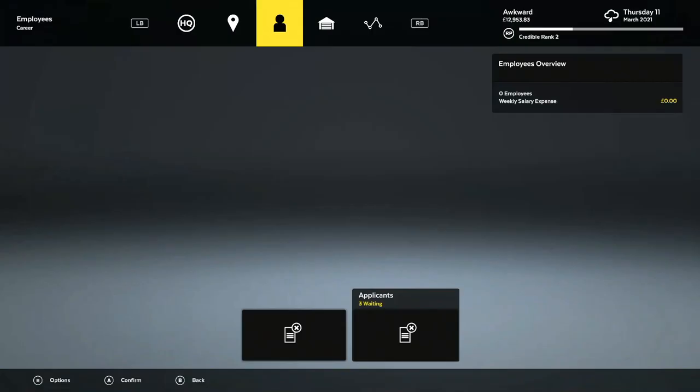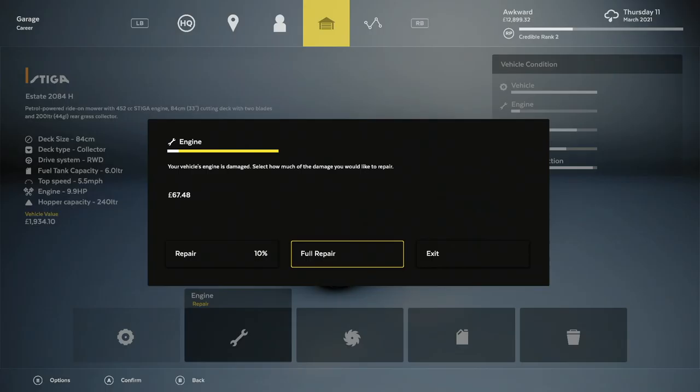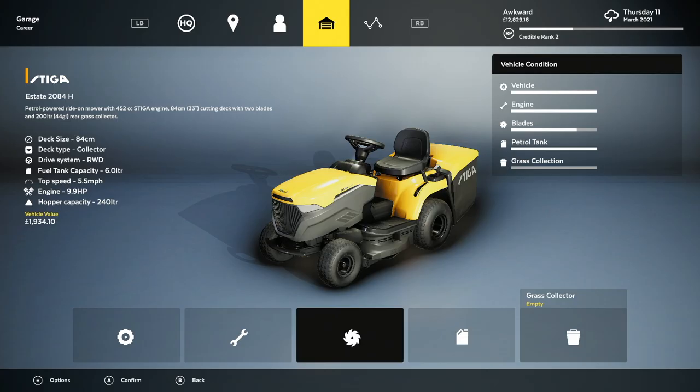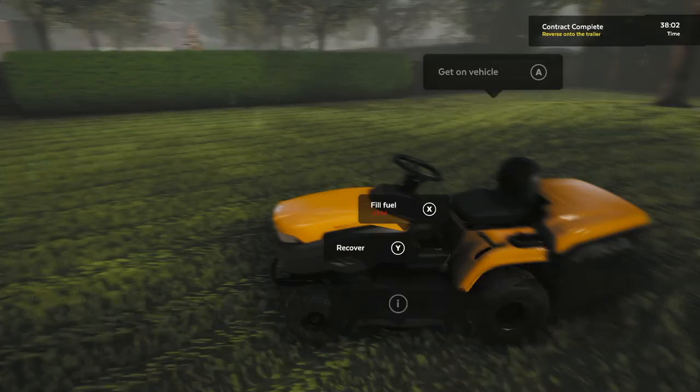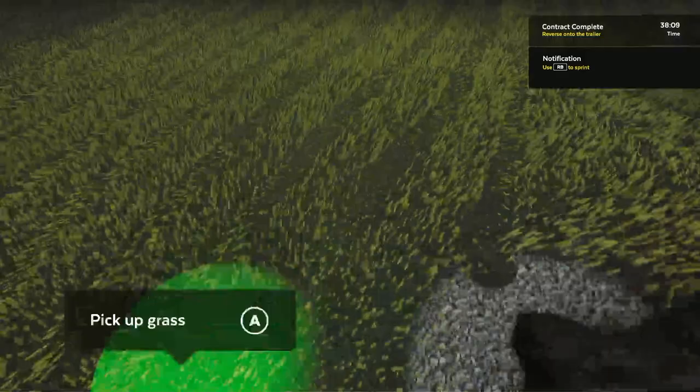In career mode, after each contract there's a maintenance check on your mower where you may need to put in fuel, do physical repair, engine repair, or replace blades — pretty realistic for running a lawn business. Employees also have character descriptions, and you can see how many have applied for a job and choose to hire or reject them. Let me know in the comments if you'd like more detail on career mode, contracts, headquarters, or upgrades.